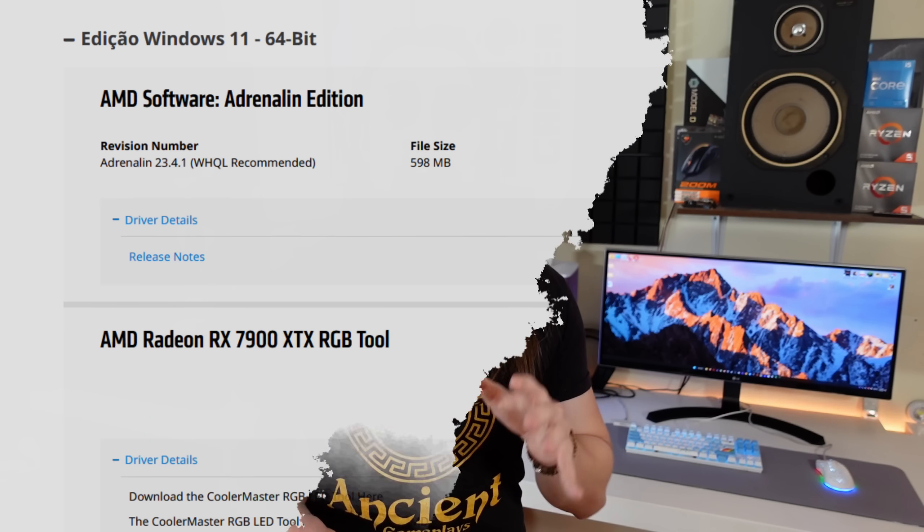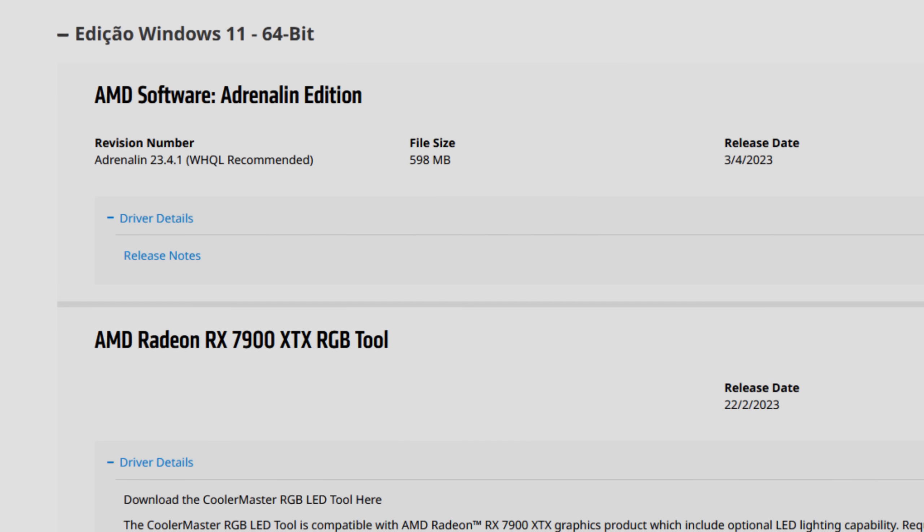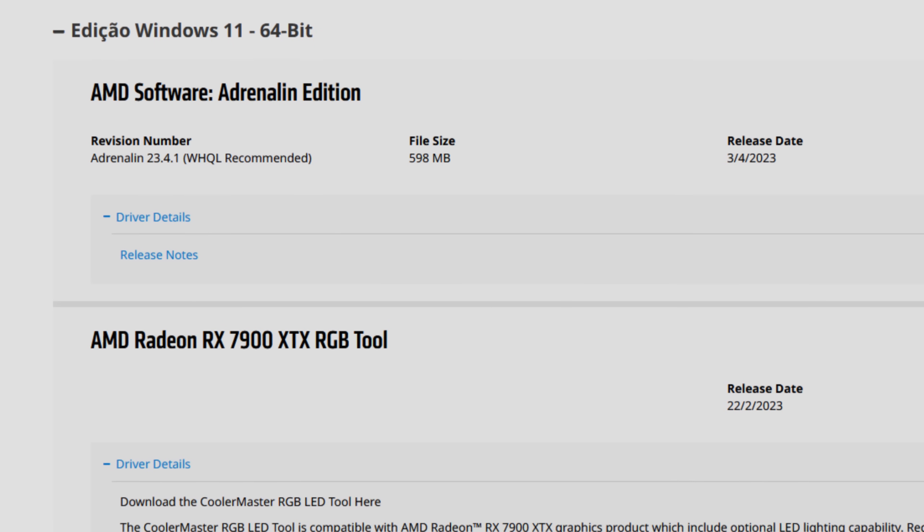Before going into the release notes, I just want to tell you that for me — and I repeat, for me — the 23.4.1 drivers are the best ones of 2023, and possibly the best since November. These drivers work wonderfully. They are once again WHQL signed and recommended, and the past four or five AMD driver versions have all been recommended and WHQL signed, meaning Microsoft approves them.